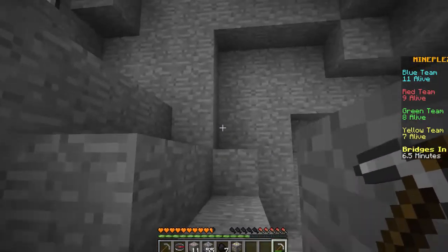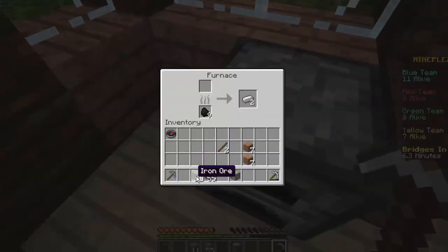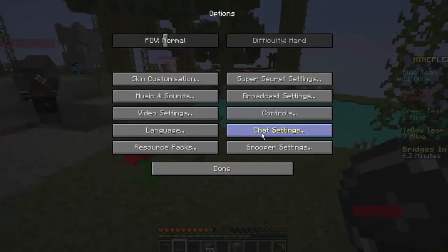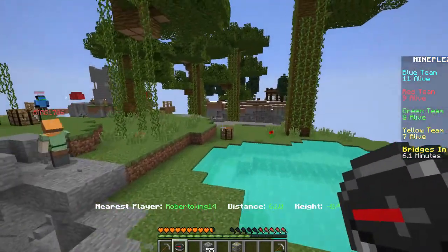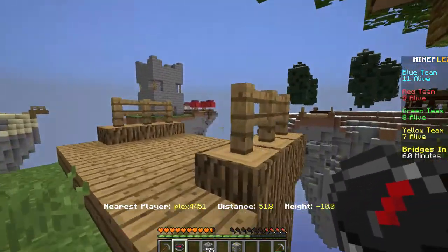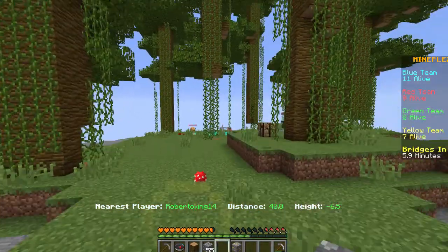Let's go up here and maybe we can go on the surface again. And here we are on the surface. Let's start smelting this beautiful iron. Oh, we have a tracking compass! What is this? Let me turn my chat settings to commands only. Oh, we can see where people are — that is cool! There's a Robert King over here. He is 50... no, people are closing in. There's a Robert King 40 blocks away. I think that's him over there. That is cool.